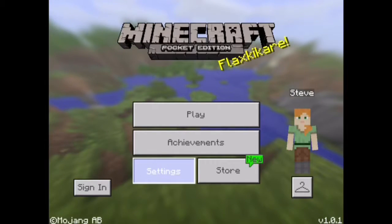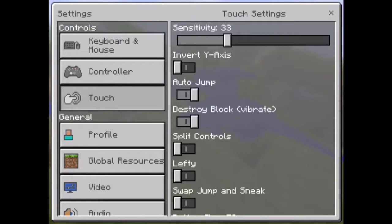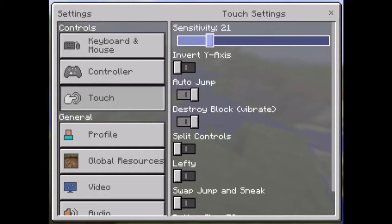The first thing you want to do is go to settings and then go to the touch tab. Turn off split controls, and while you're there, turn down the sensitivity to about 20.